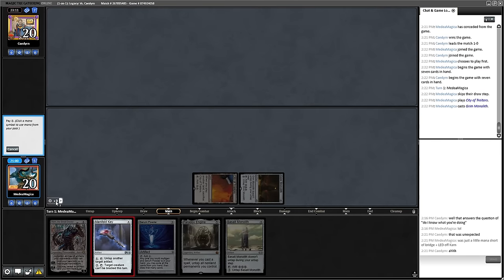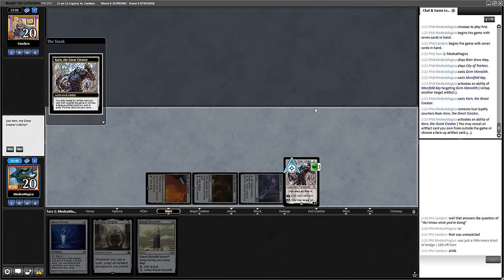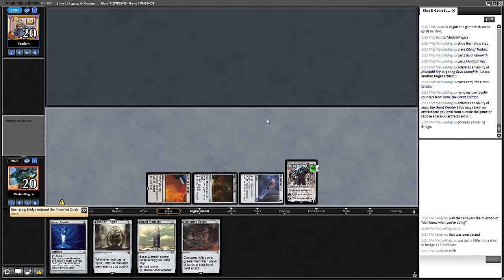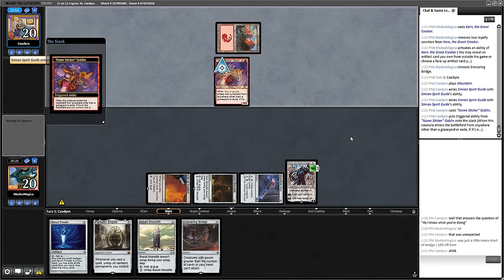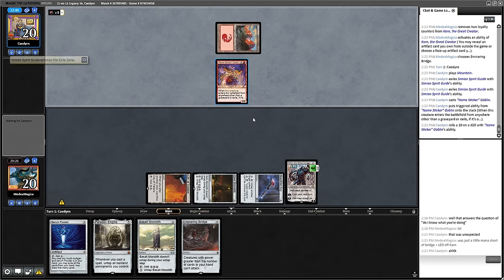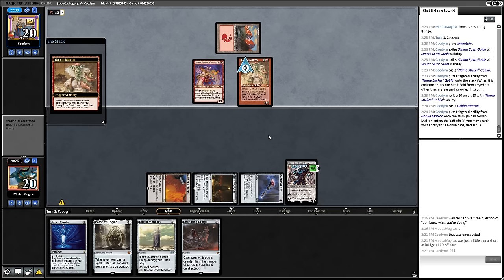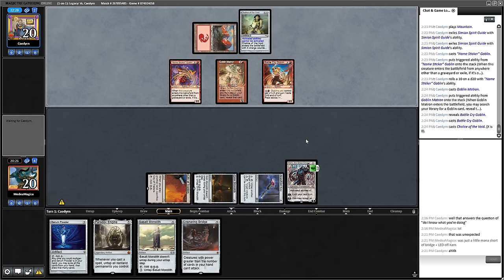Monolith for three mana, Key, untap Monolith, play second Monolith, play Karn, Karn minus — I want to just get the Bridge. It's a little awkward that I boarded in my One Ring, actually. The goal is to get to five mana, drop Paradox Engine, and kind of go nuts. Double Simian Spirit Guide into Namesticker Goblin is pretty gross from my opponent. So is this going to be a Battle Cry Goblin attempt to go wide? Chalice on zero — absolutely.